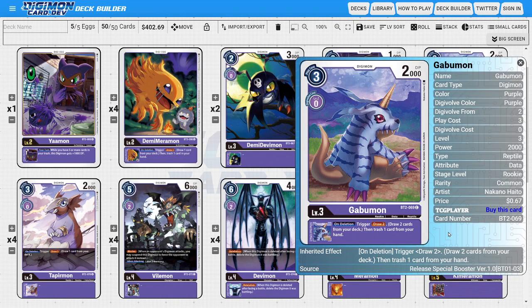Next, I'm running four copies of Gabumon. Gabumon is doing something very similar to Demi Meramon — he has this inheritable ability where on delete you draw two and discard one. That looting is really powerful for the deck because we dig through our deck faster and set up our trash with more specific cards from our hand.